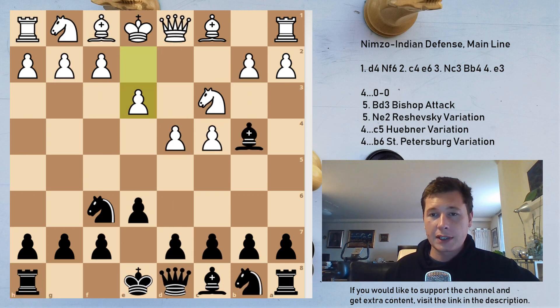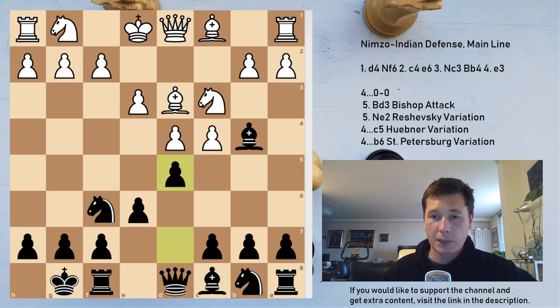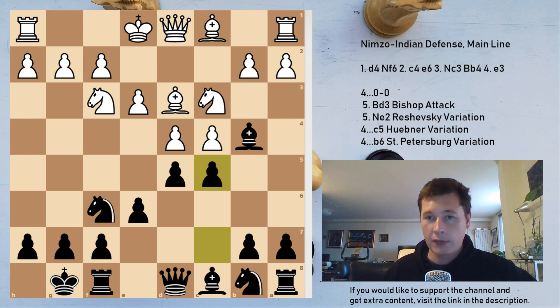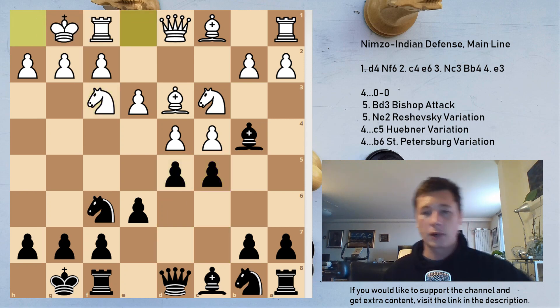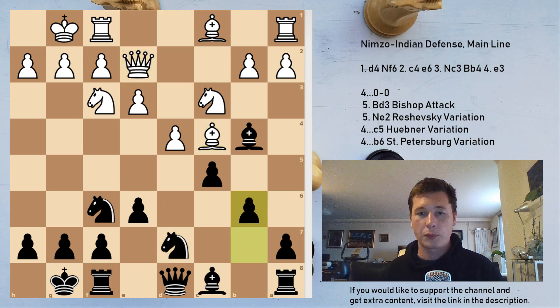So remember: after e3, which is the main line, castles, Bd3 — play either d5 or c5, they transpose. If you play d5, Nf3, then c5. If you play c5, Nf3, then d5. Castles, and now remember to play dxc4. After Bxc4, Nbd7, and this setup with b6.